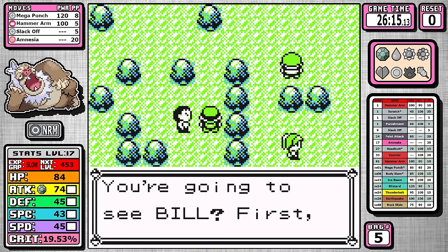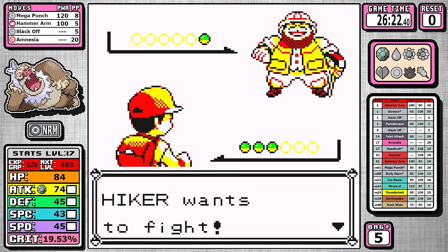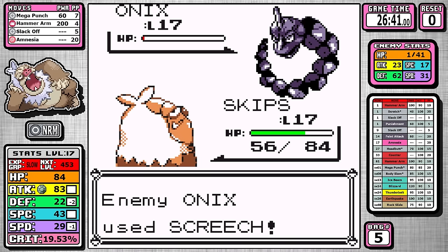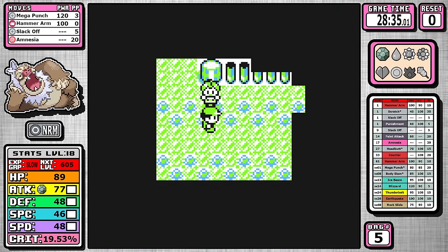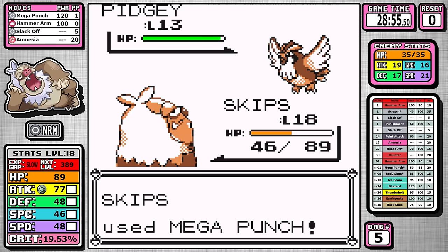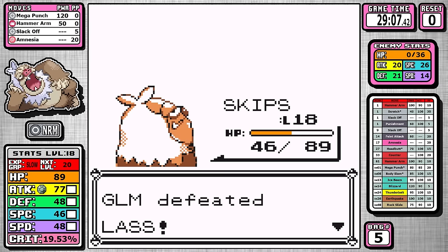Next I fight the Onix Hiker rather than the one guarding the Elixir — it's a little bit faster and I don't need the Elixir anyway — but Onix barely hangs on with a sliver of health, and the sub-100% accuracy starts to play a factor. I miss two extra times, and when we make it to the end of the route I have exactly three Mega Punches left. Essentially I needed to hit three straight Mega Punches without missing or the run would have been dead — thankfully Slacking clutches it out.